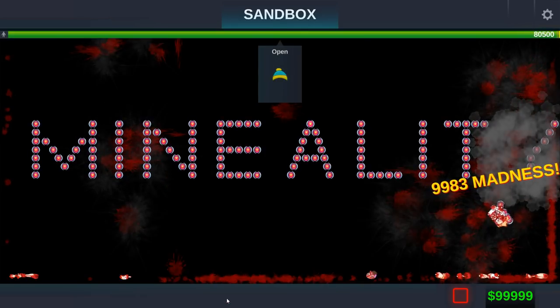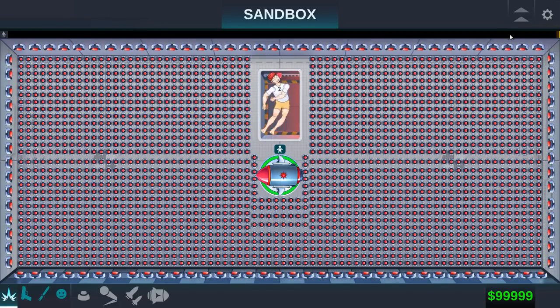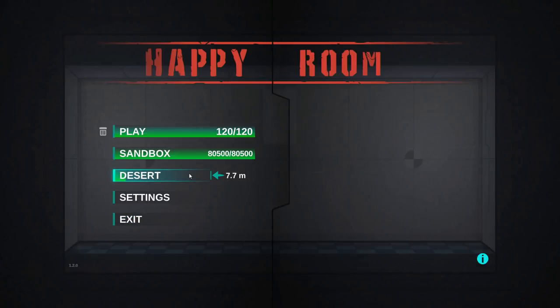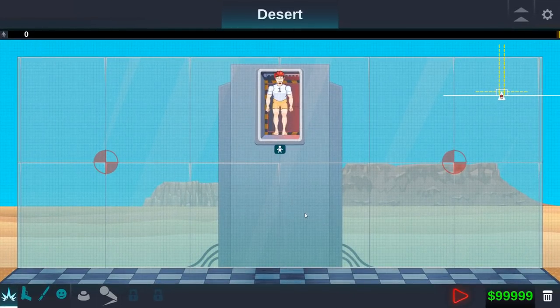Fatality! Oh! We got a hat — it said 'open,' so I don't know what that means. We're going to go back to the main menu. So we got the desert — let's go check this out. Oh! It's a whole new map!